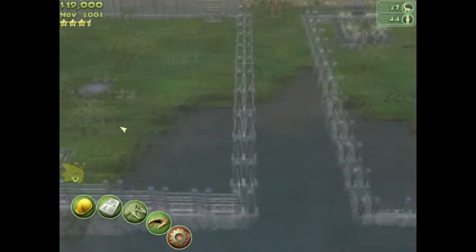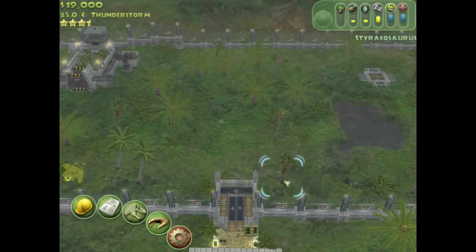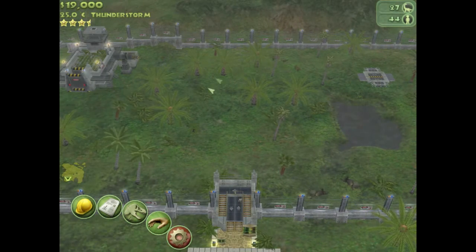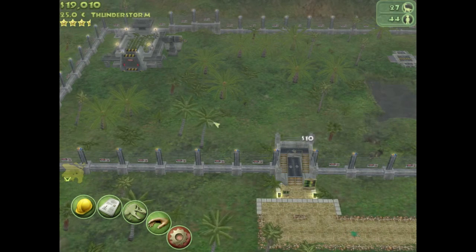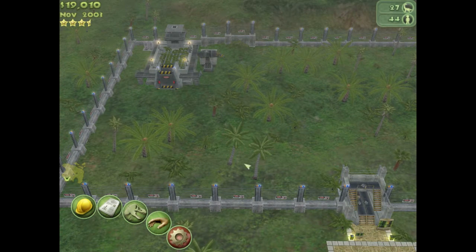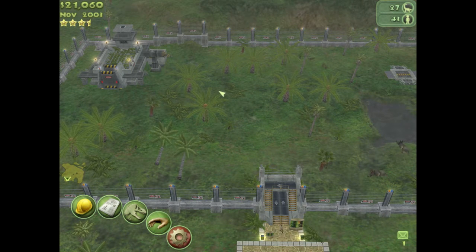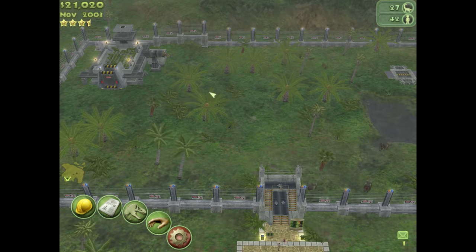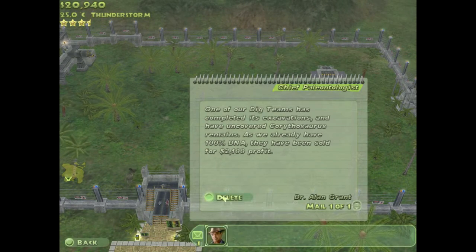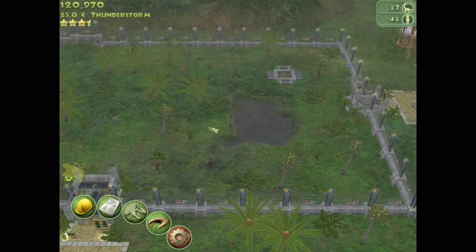So what we'll do — we'll start from over here. I have now got Styracosaurus at 100%, and I've also got Corinthiosaurus at 100%. So this episode what we'll do is we'll release Corinthiosaurus into this exhibit. At least you'll get to see one dinosaur being released.